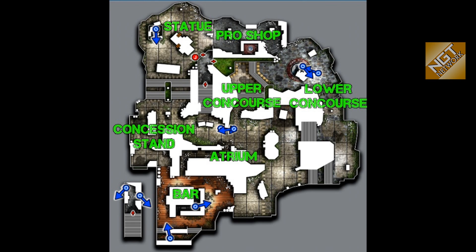Strike Zone has the statue at the top left, pro shop, upper and lower concourse, concession stands, atrium, and the bar. If you're not in one of those positions, the enemy AI tends to say 'enemy in the open.' That bottom right-hand area is sort of the 'open area,' and in bigger maps there are going to be more open area locations, as we'll see as we go along in this series of map walkthrough videos.